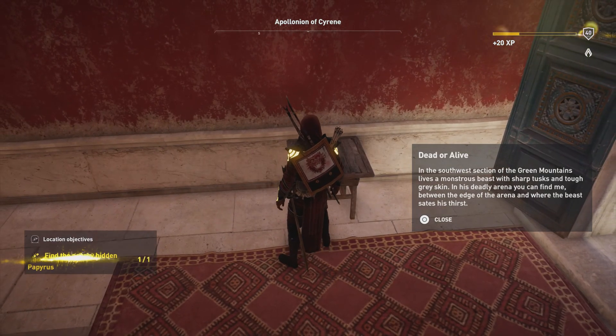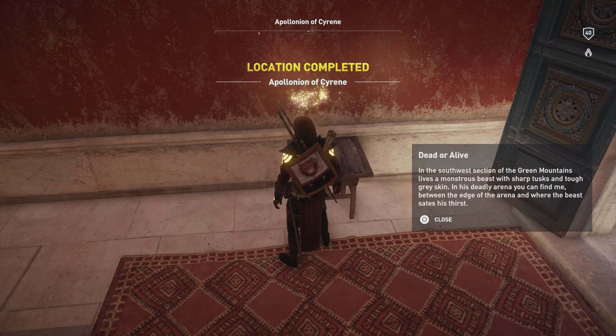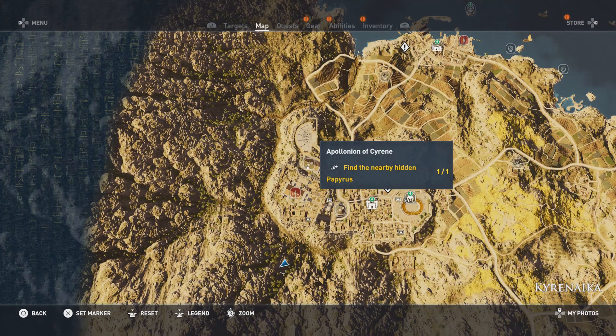The hint reads: 'In the southwest section of the Green Mountains lives a monstrous beast with sharp tusks and tough gray skin. In his deadly arena you can find me between the edge of the arena and where the beast slakes his thirst.' So we're obviously looking for an elephant.